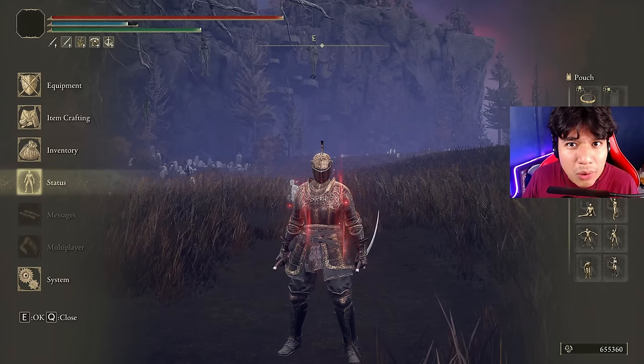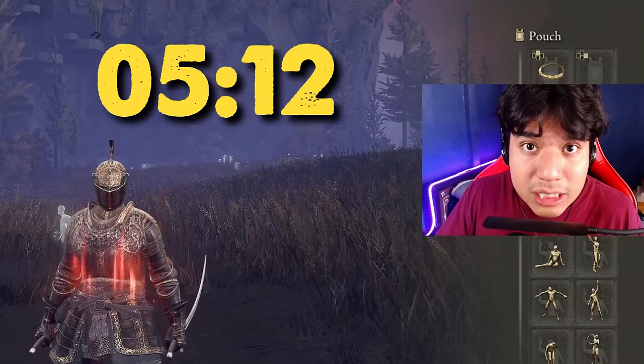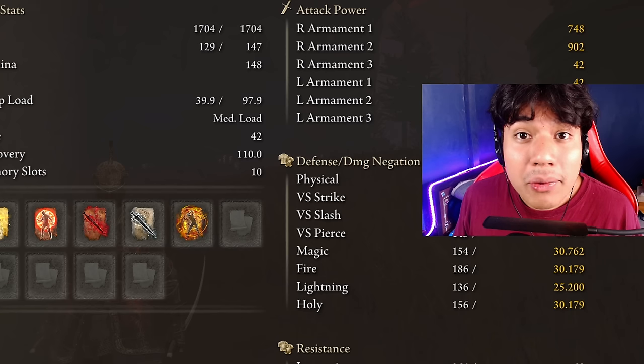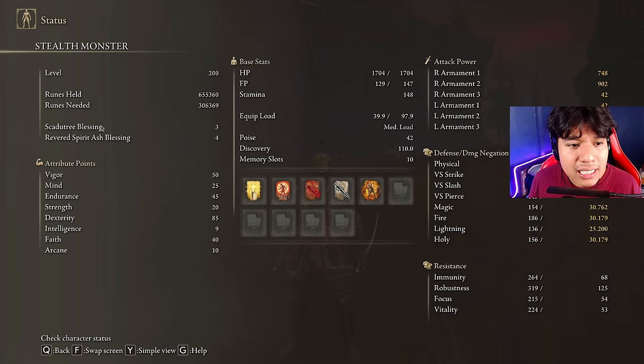Now let's look at the stats. There is a small spoiler here, so if you really don't want to know anything about the DLC, skip ahead. The reason why some of my stats look yellow is because of the Scadutree Fragments — the new upgrade system of the DLC. With this new item you will increase your attack power and defense power by five percent with each tier. It's not that important for attack power, but it's really useful for defense, so don't worry — you will find these items very soon.